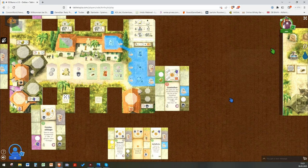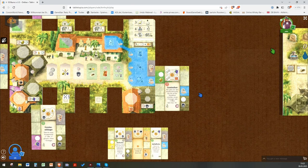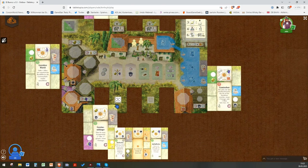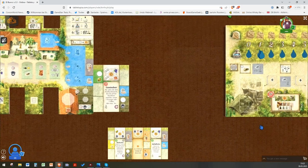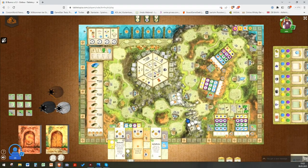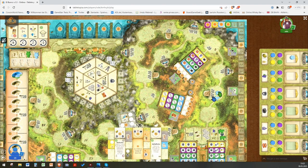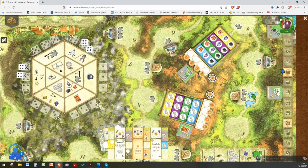I paid with my olive from my field — it's gone — and the other action was moving one of my donkeys two spots. Now I have both donkeys in this space, but there are two donkeys printed on this space. There are also spaces with just a single donkey — what does this mean?